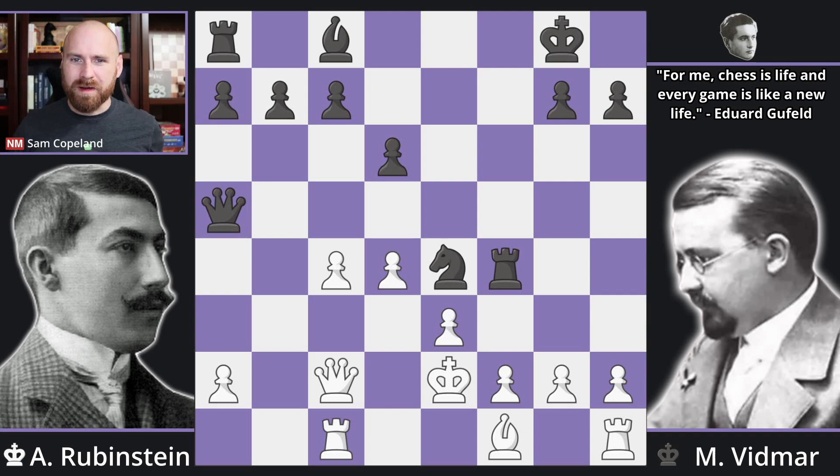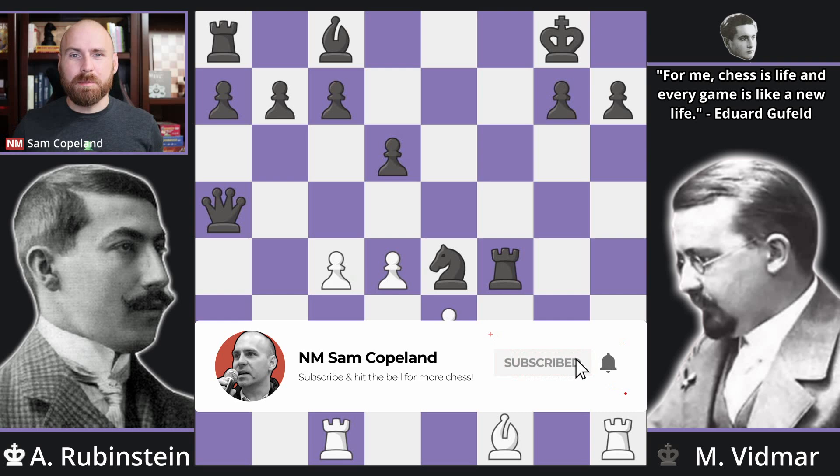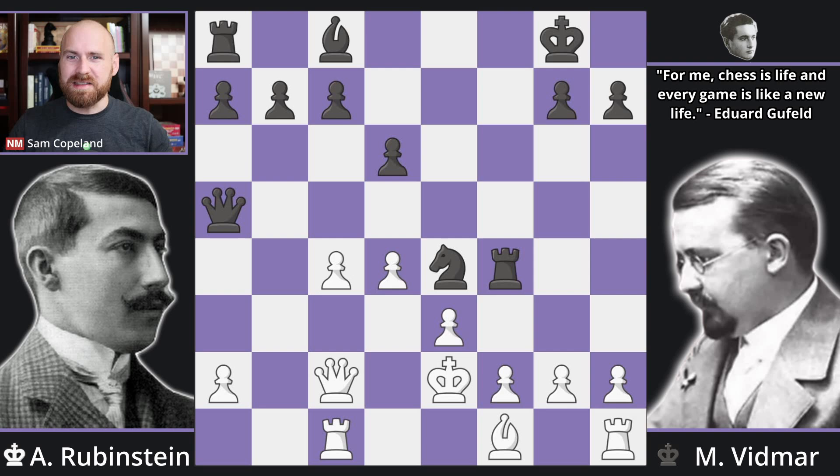It's one of the classic chess fantasies: you've got your pet opening line and in the perfect moment you deploy it against a legendary opponent, winning a decisive and brilliant victory. This is exactly what happened when Milan Vidmar played the Budapest Gambit against the great Akiba Rubinstein. In this game, Rubinstein opens with pawn d4.